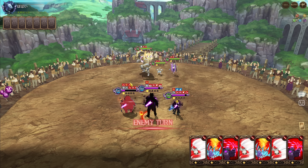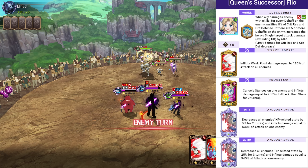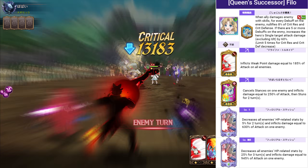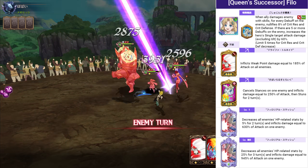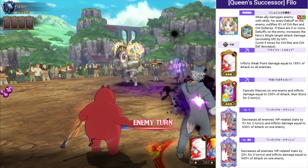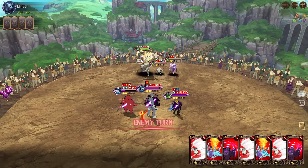That single target card only has a 200% multiplier. And you know how she hits that hard? When an ally damages every enemy with skills, for every debuff on the enemy she nullifies 8% of resistance and crit defense. If there are five or more debuffs on the enemy, she increases single target damage — excluding ult — by 60%, and the cap on that resistance and crit defense reduction is 40%.